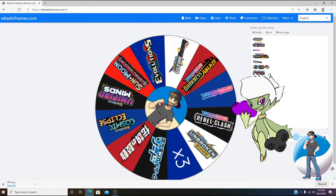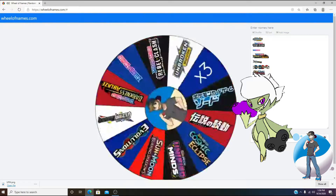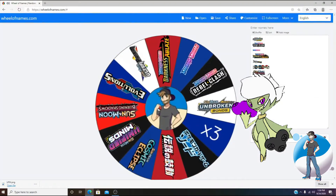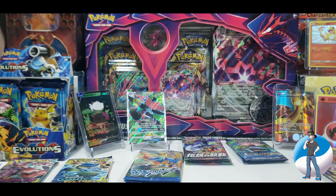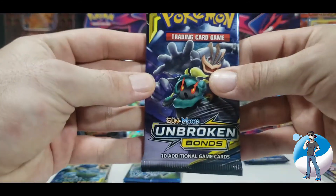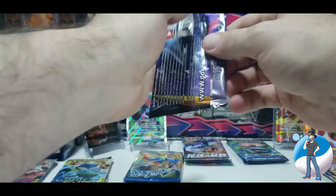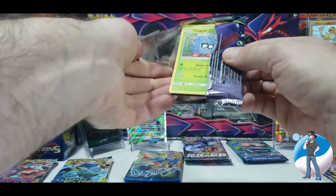Shuffling them first. Unbroken Bonds. Alright, for pack number three, it looks like we're going to be opening up Unbroken Bonds from Sun and Moon. Let's crack the seal and get the cards out of the packaging and see what we've got inside.